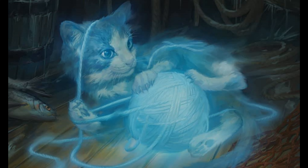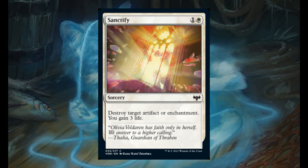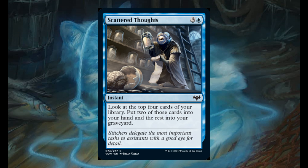I want to start with Sanctify, for 1 and 1 white. It's a sorcery to destroy target artifact or enchantment — you gain 1 life. Scatter Thoughts for 3 and 1 blue. It's an instant. Look at the top 4 cards of your library. Put 2 of those cards into your hand and the rest into your graveyard.